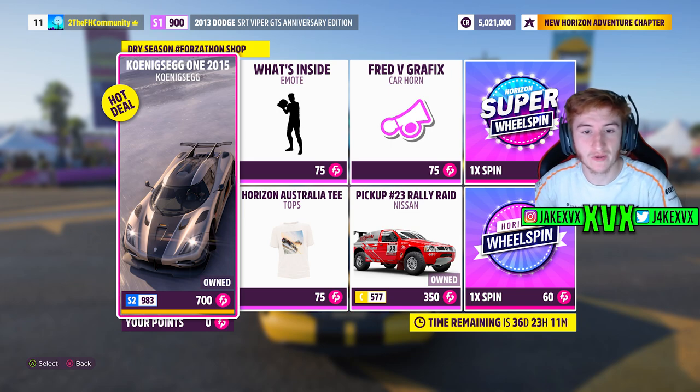The Forzaathon shop for that third week has the Koenigsegg 1-to-1, the Nissan Pickup Rally Raid, the What's Inside Emote, the Horizon Australia T, and the Fred V Graphics car horn. Pretty cool. Here are more screenshots of the rest of the challenges available that week.